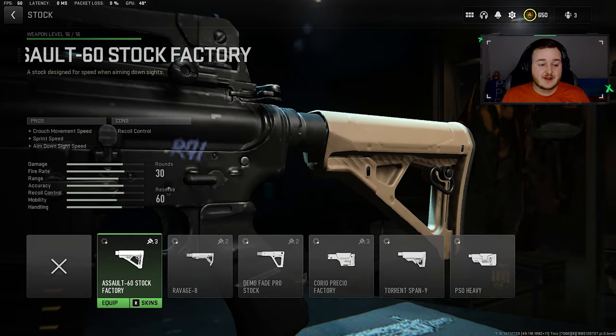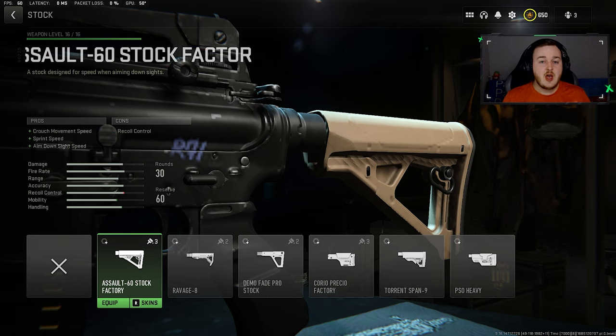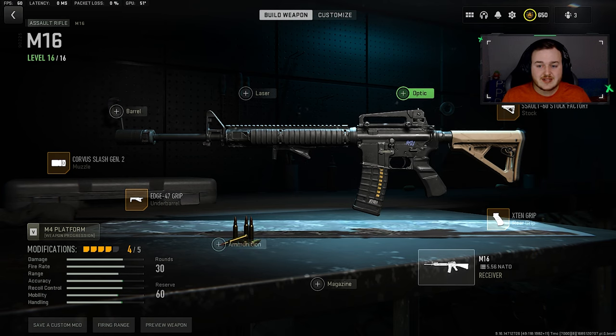For the stock, we're adding on the Assault 60 factory stock. This gives crouch movement speed, aim down sight speed, and sprint speed. My objective for my class setups is to make you more aggressive — that running-and-gunning playstyle to get as many kills as possible. We're working on handling and mobility, and since this weapon got a handling buff, it's a perfect match.